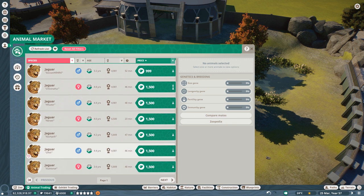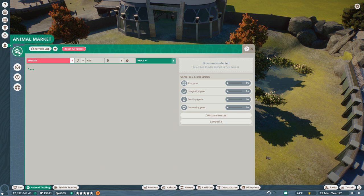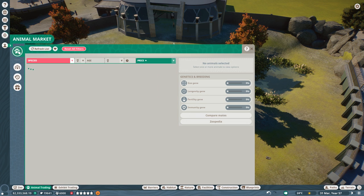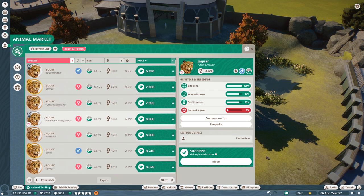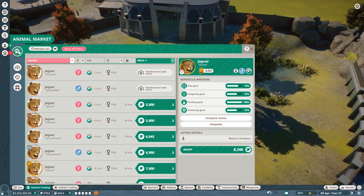Let's change the species, de-check the West African lion, and see what's going on with the jaguars. There are some jaguars already on the market, but I assume there isn't a black one yet because they are quite rare. They're all 10,000 — very expensive. There are actually some cheaper ones available. I'm going to save these two for myself since I have the money and they have great stats.